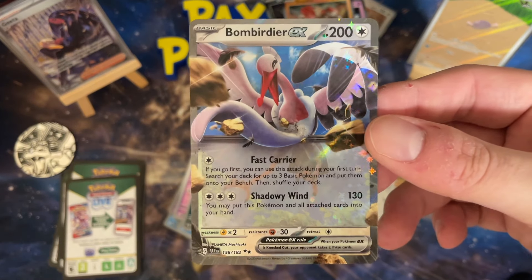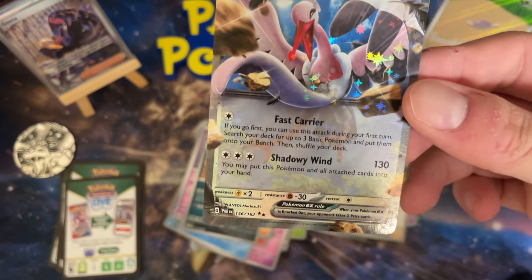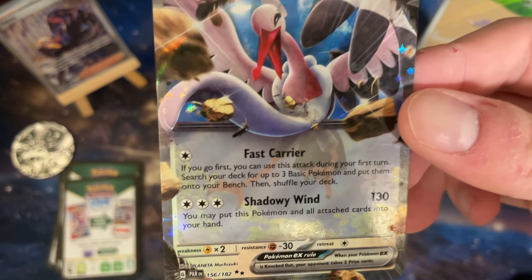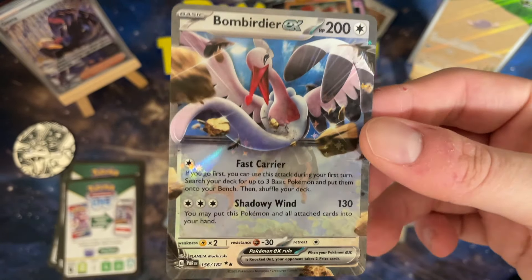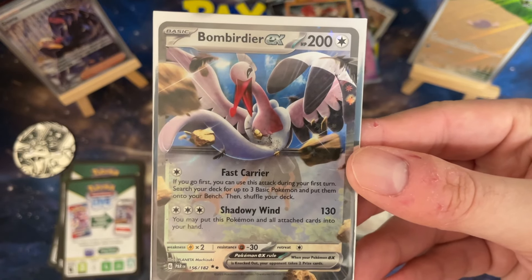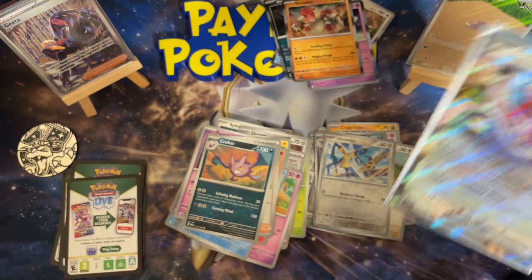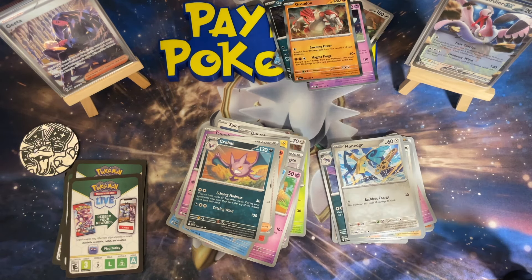My Braviary EX — a card that people thought was going to be a bit better. The parrot — I can't remember his name, the one that lets you ditch your hand and draw six — he's kind of been taking the spotlight. But Braviary EX: if you go first, you can use this attack on turn one to search your deck for up to three basic Pokémon and put them on your bench — kind of like a bench filler. While we still have Battle VIP Pass it's still definitely better, and there's a new card coming that's basically VIP Pass for 70 HP Pokémon or less. He's just a big, easy-to-knock-out bench sitter — Lightning's popular with Miraidon still around, so he's just a risk. Anyway, that was a really awesome chest — let's price it out. See you in the next one, peace!